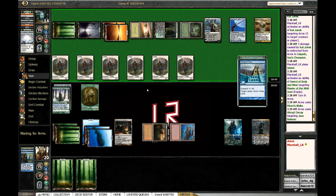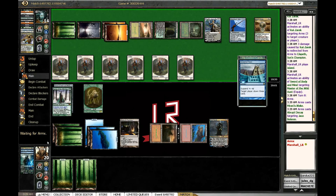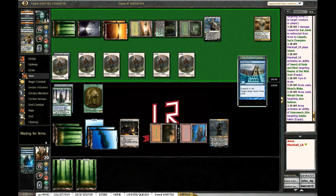We're in trouble — this is very bad. He gets to dump his whole hand and we have nothing. Obviously I can't do anything about that; it also means he doesn't care about Sword of Body and Mind. Are these all going to hit Ral, or can some hit Ral? Me — no, change his mind — Ral, Ral, Ral. That's not enough to kill Ral.